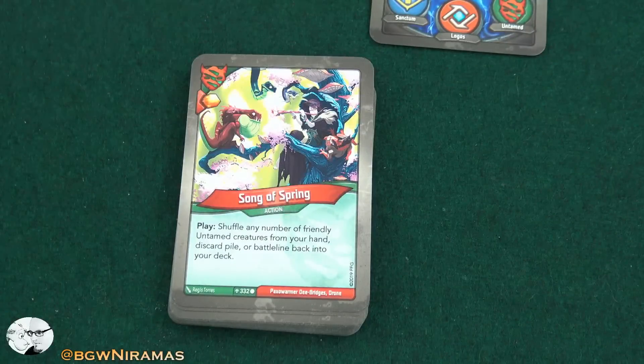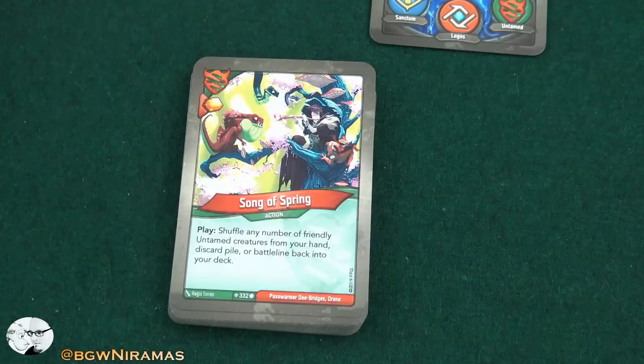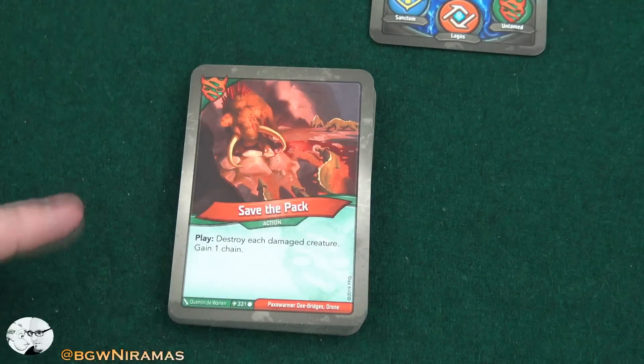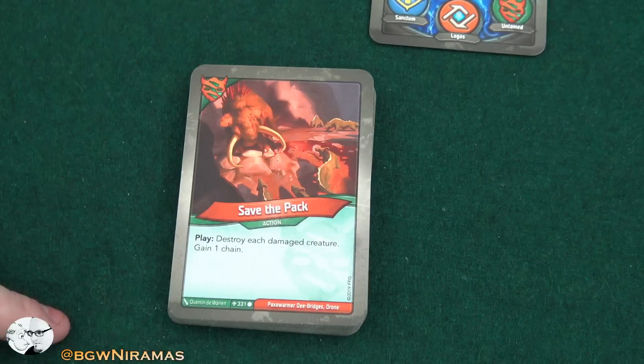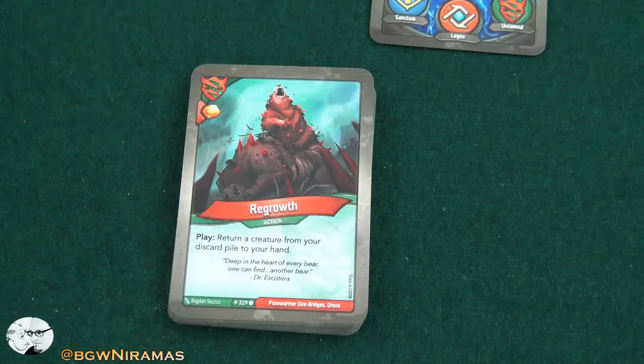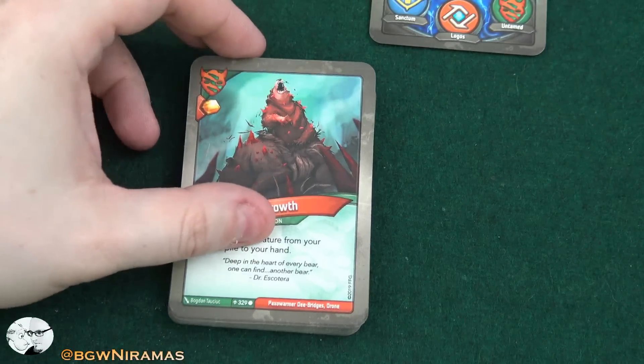Song of Spring, free amber. Play: shuffle any number of friendly Untamed creatures from your hand, discard pile, or battle line back into your deck. This is really good — we can get Chota back maybe, or someone else. And two of those, so a lot of rotation in the deck. Save the Pack — play: destroy each damaged creature, gain a chain. This could be a good lifesaver. And Regrowth, free amber. Play: return a creature from your discard pile to your hand — another way to return creatures.